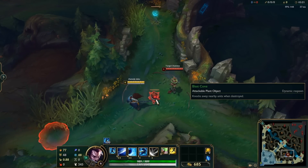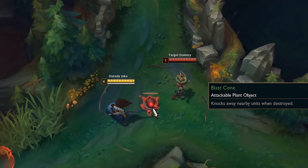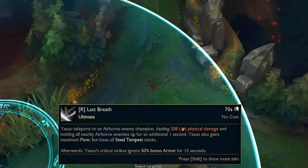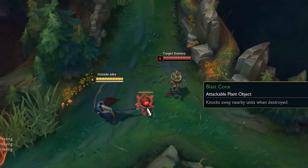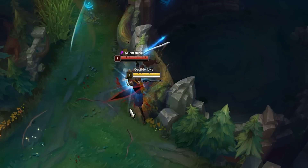Did you know that you can use jungle plants on Yasuo to knock up enemies for his ult? It doesn't work if you just stand there and hit the plant while trying to ult, but it does work if you flash out of the blast range and then hit R. It probably won't happen very often, but it could potentially make for some pretty sick plays.